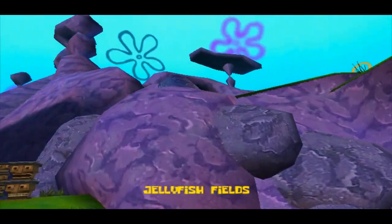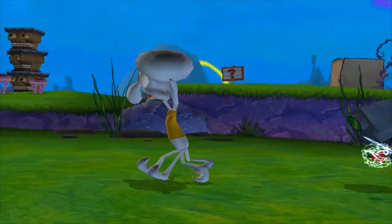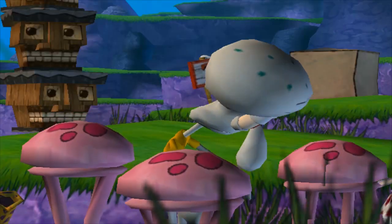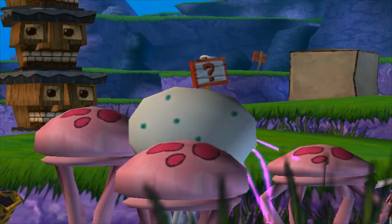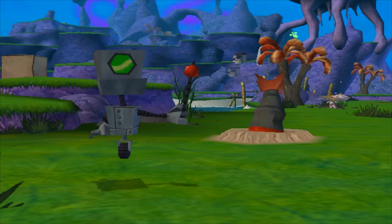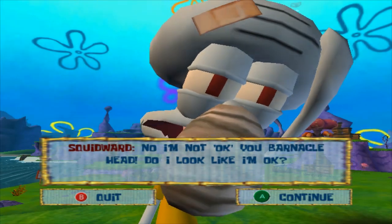I did not plan ahead whatsoever for this — I'm just doing it out of complete joy. We enter Jellyfish Fields. In the in-game intro, Squidward has been badly stung by jellyfish and is not okay — SpongeBob cheerfully points out his big nose, that he looks clammy, and that he's bald. Squidward corrects him that he's always been bald, but now he's stung all over.